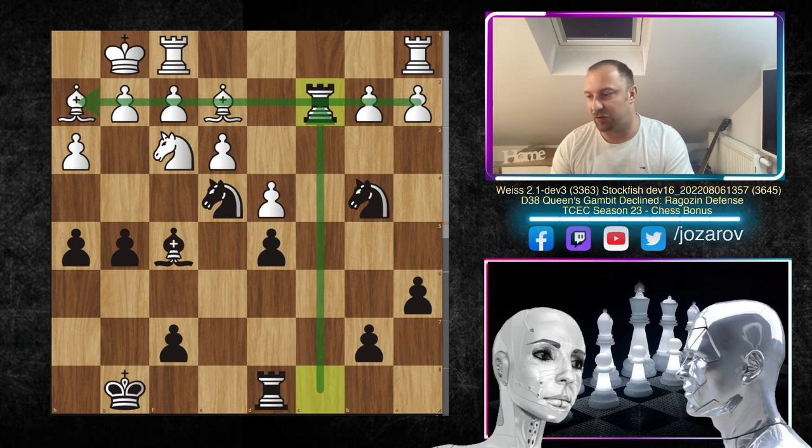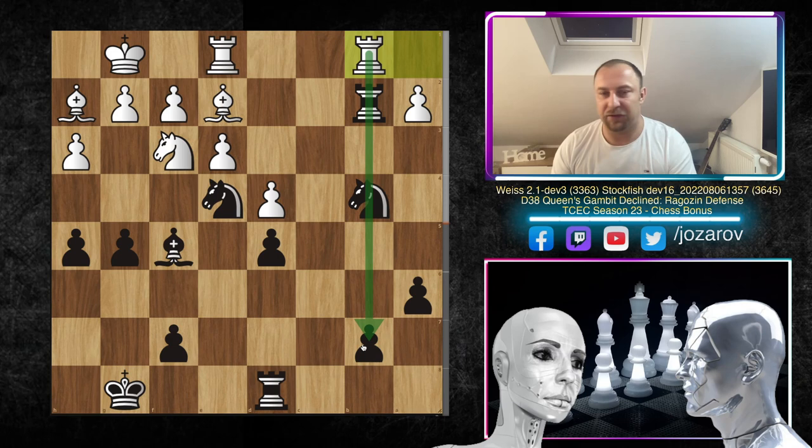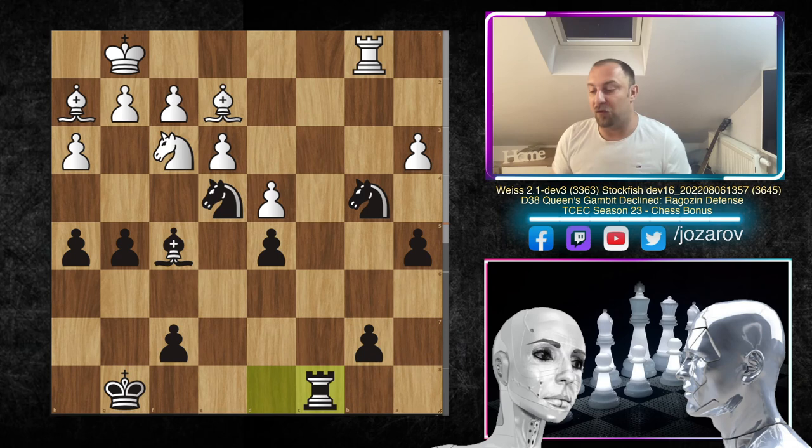So far Stockfish had decent compensation for the lost pawn with attacking chances on the second rank. After rook to e1 protecting the bishop, Stockfish gets the pawn back — but only temporarily — because after rook to b1 the b7 pawn is a little weak, the knight and rook are also on this file, too much pressure. So Stockfish took rook takes b1, rook takes b1, the knight is hanging, Stockfish protected with a5, and after a3 comes the stunning idea: Stockfish played rook to c8, occupying the beautiful c-file.